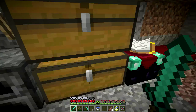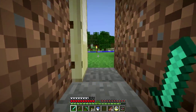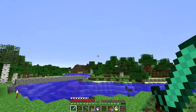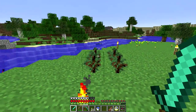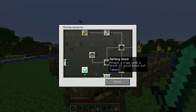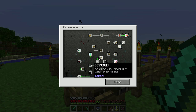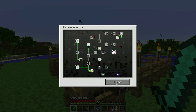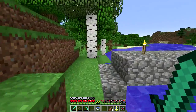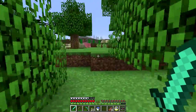I got an enchanting table. I did a few things - I removed some trees, planted some spruce saplings from a spruce forest over that way, and got myself some cows. I've also got the enchanting table set up but haven't enchanted anything yet, and I built a bridge which makes it a little easier to get around.